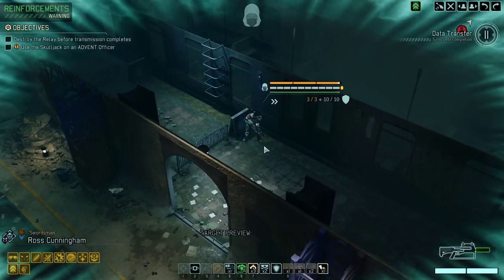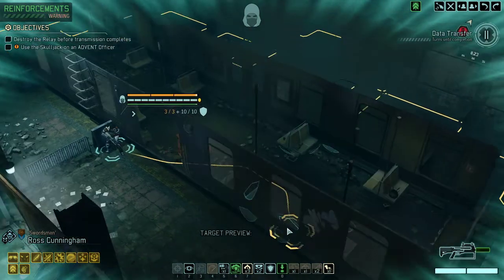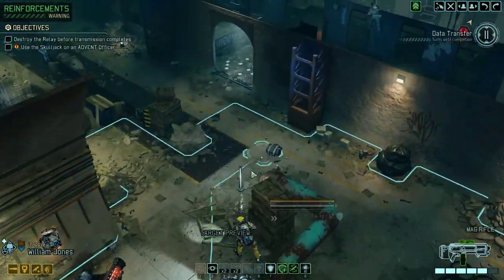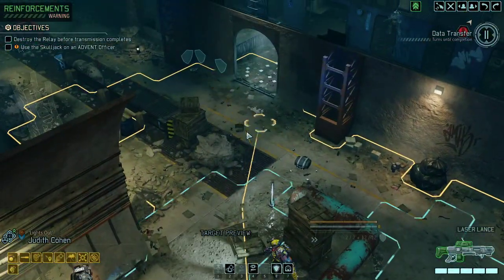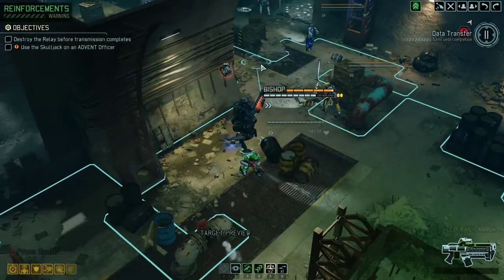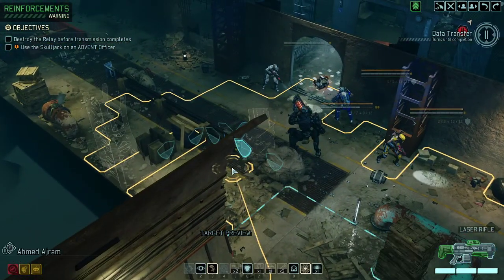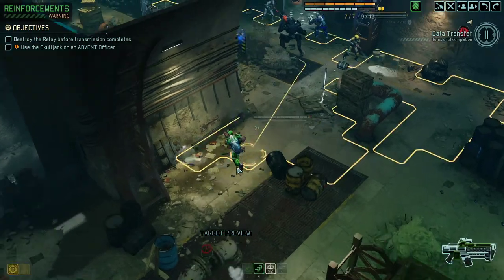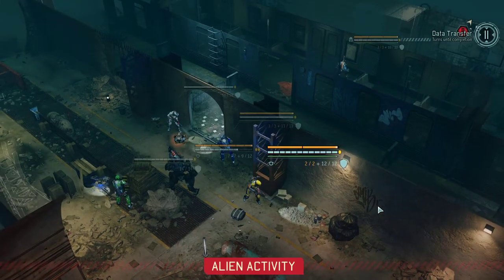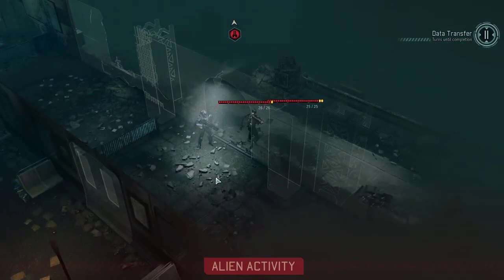Moving in. Let's see if there is someone inside of the train. Moving out — the answer seems to be no. Let's position our sniper and Puppy in the best potential slots. Overwatch. Overwatch. And that's about it. Got ourselves potentially an enemy pack here.